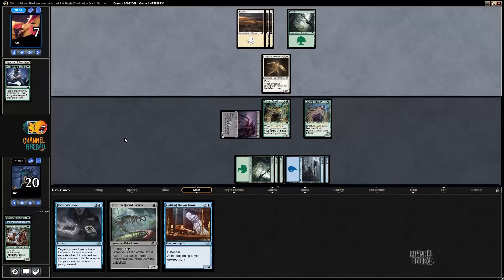Let's go Primal Druid plus Shrill Howler, since I could sack Drownyard Behemoth to play It of the Horde Swarm, but that doesn't seem like a particularly good play. Next turn I can play It off of Primal Druid. That was an 'It' with a capital I — It of the Horde Swarm — not 'it' as a pronoun referring to the last thing I said. Just wanted to make it clear I was talking about the proper name, It of the Horde Swarm.